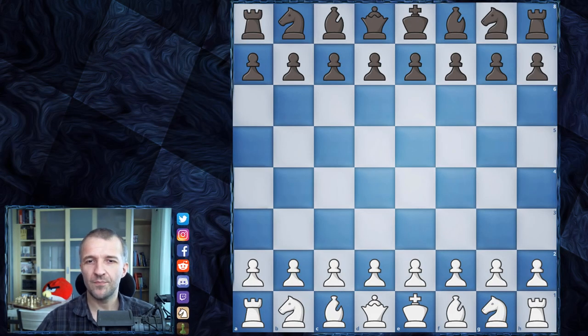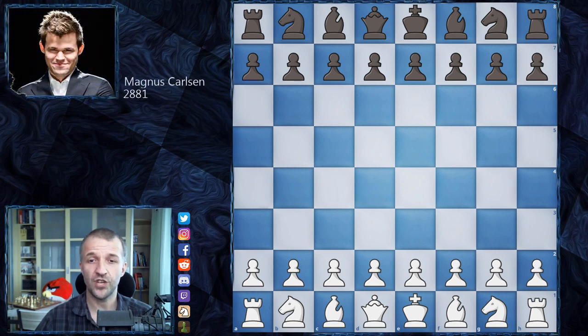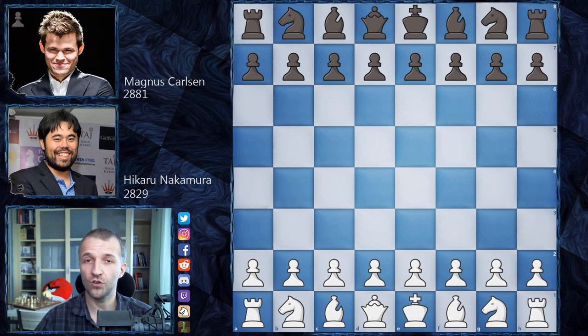Hello, Mordimers here and welcome to another semi-final day of Lindor's Abbey Rapid Challenge 2020. Today I would like to show you the decisive game of the second match of the semi-final between Magnus Carlsen, world champion whose rapid ranking is 2881 playing as Black, and Hikaru Nakamura, his opponent who lost in the first mini-match against Magnus Carlsen 3-0, so he had to win this match. His rapid ranking is 2829 and he plays as White.